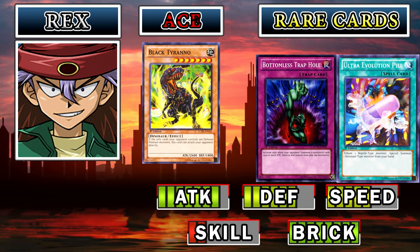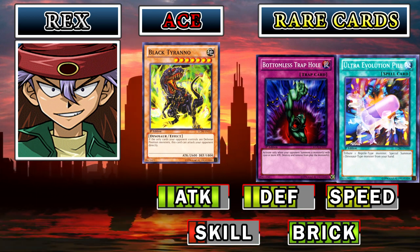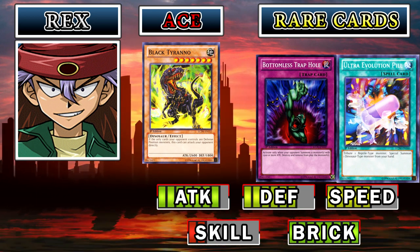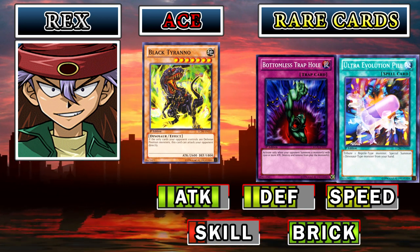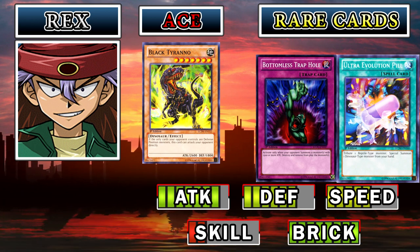I also forgot that Balloon Lizard also does burn damage, so that little thing goes into his skill stat as well — it does a little bit of burn. But he's not really going to use it, so his skill stat still deserves to be low.